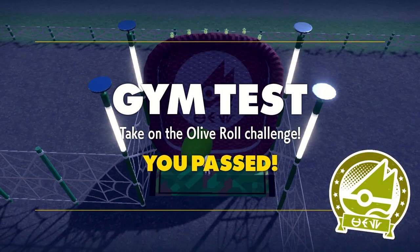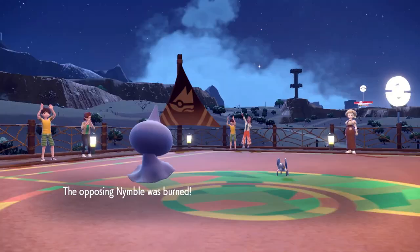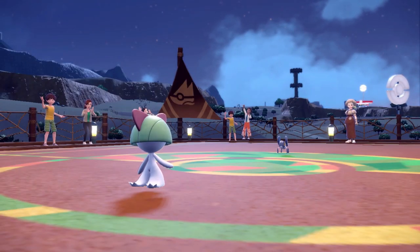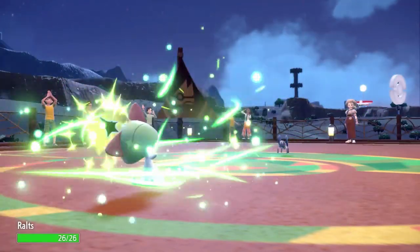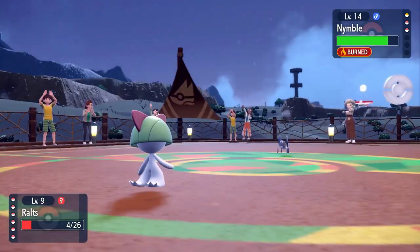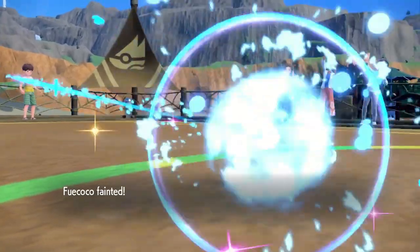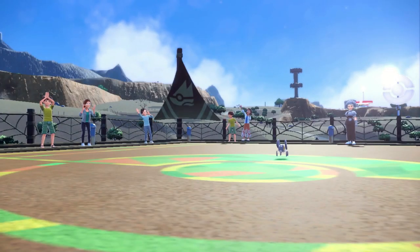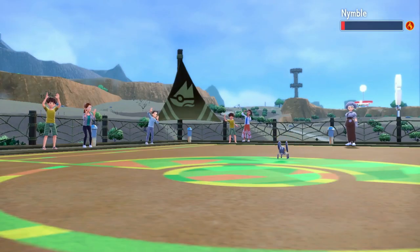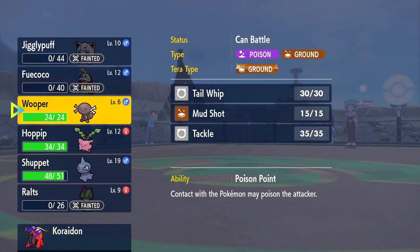We roll an Olive real good and then start our fight with Katy, the bug-type gym leader. She leads with Nymble and we lead with Shuppet, inflicting Burn before switching to Ralts. I want to get in a few Double Teams and hope for some misses while Burn does its thing. This does not work out — two Struggle Bugs take us down to 4 HP, the next one lands, and Ralts is dead. Fuecoco goes down next and Nymble is still at around 1/8 health.